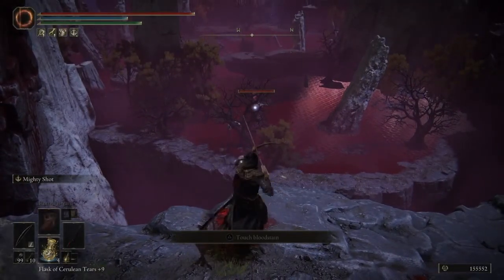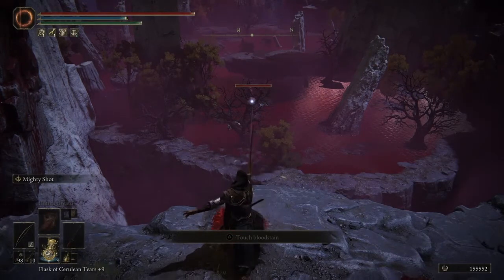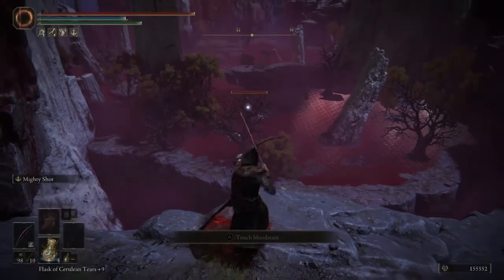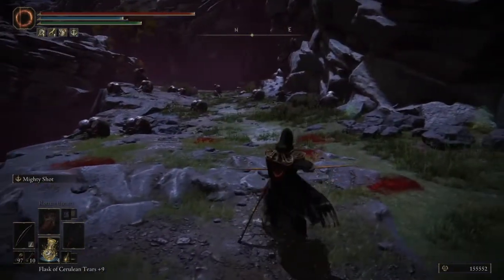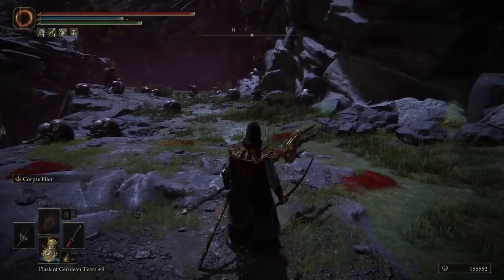Of course, we need to put an arrow in this dummy starfish. There we go — one and a starfish. And then we turn over here and I've got Mohg's Blood Spear.